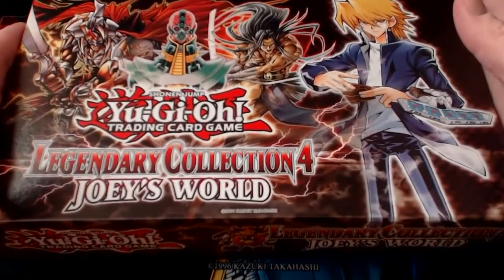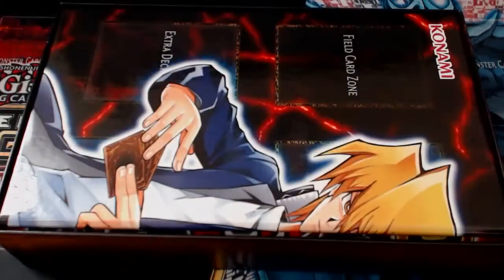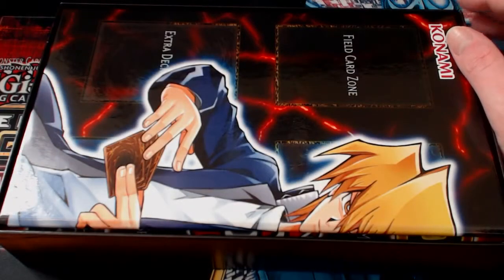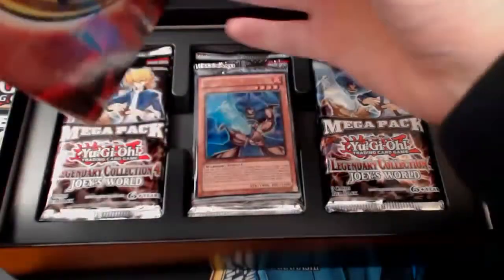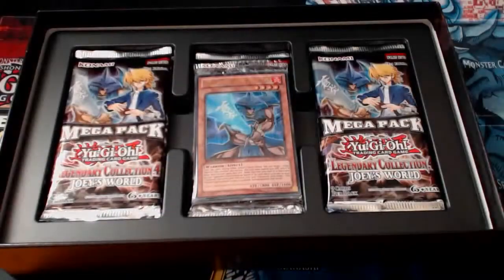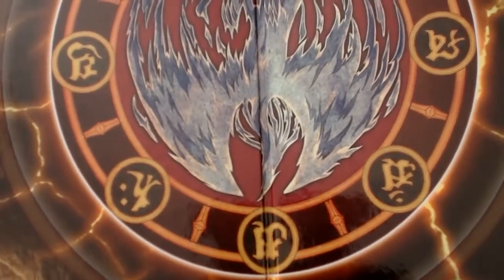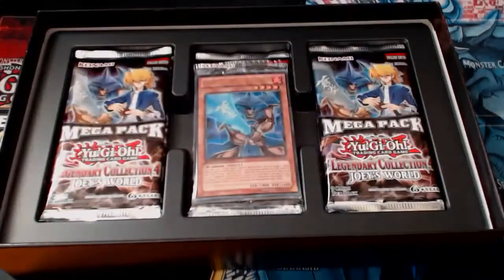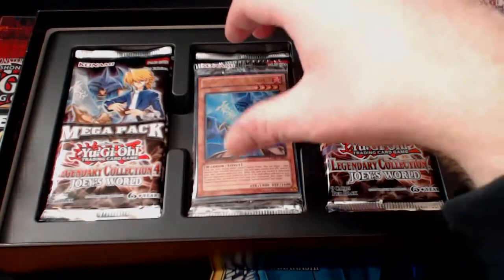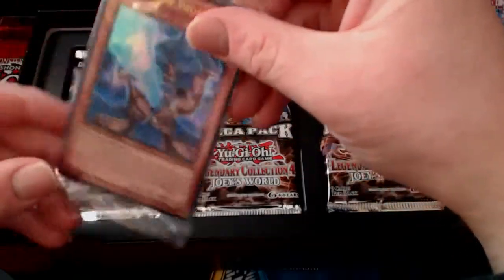Alrighty, there we go. Let's open them up. So there it is - there's the play mat. I think you've all seen what it looks like, but just for you guys: you've got Joey, the Yu-Gi-Oh! logo, and on the other side is that new card for the Harpy Ladies. I forget the name - I'm shocking with names - but we don't need to look at that.